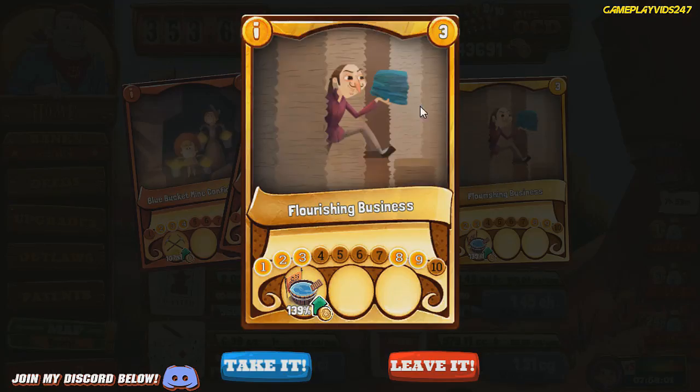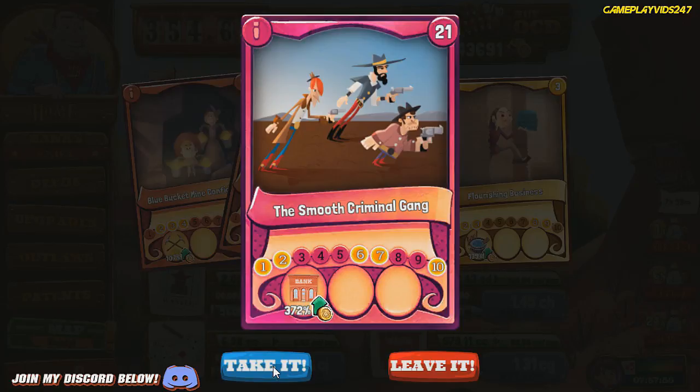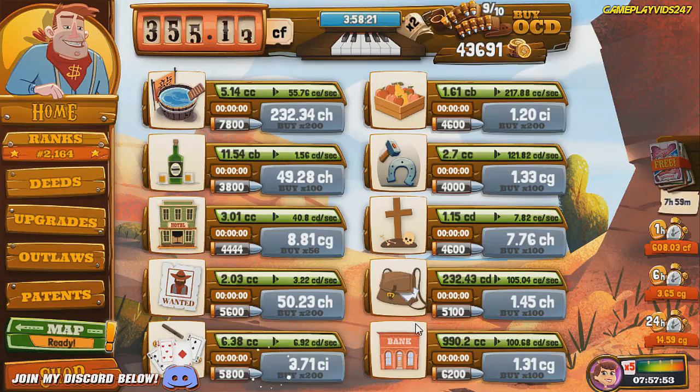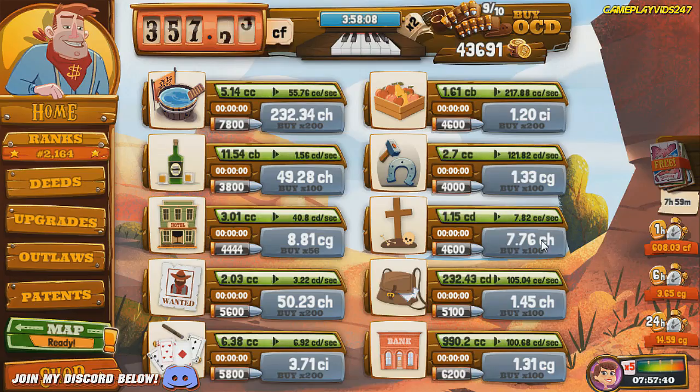Oh, here we go — a level three card. Can I pick two cards? Yes I can. I'll take these two. 372% boost in the bank and 139% boost on the other one there. So we'll grab that. We're up to Saw Howl right now, I think — town 43 of 60 on area one.